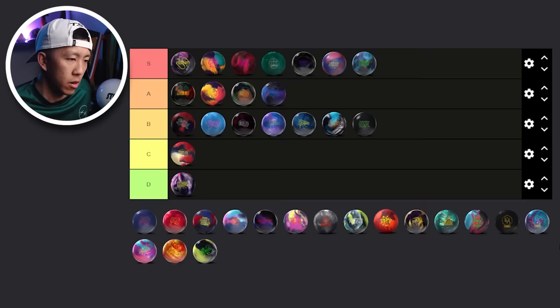Now we're getting into a couple of IQs. I am a big fan of the IQ — I won my first title with the IQ. Is it good for league? I haven't thrown an IQ in league in a long time, but going super nerd: it's got a fairly weak cover, R2S, low RG which means it wants to pick up earlier, and low differential which means it wants to float a little more. It should let me play straighter in theory — maybe not as smooth as a Hype Solid or Idol Cosmos. So I'm going to step down to the A tier.